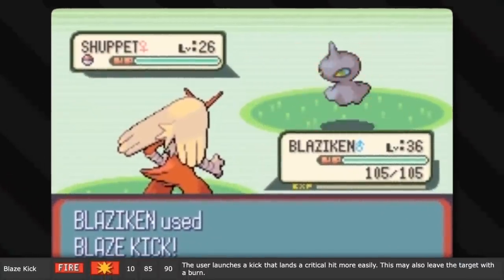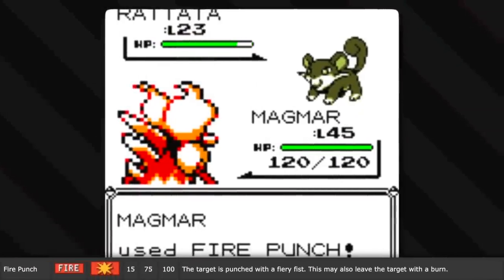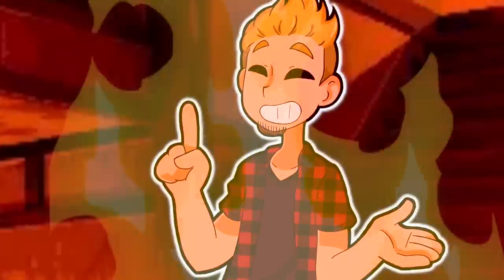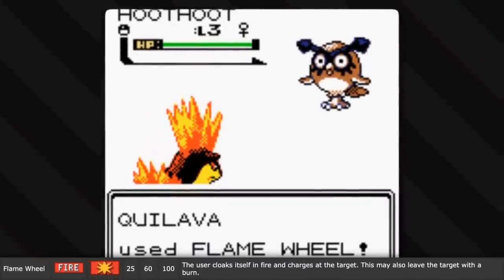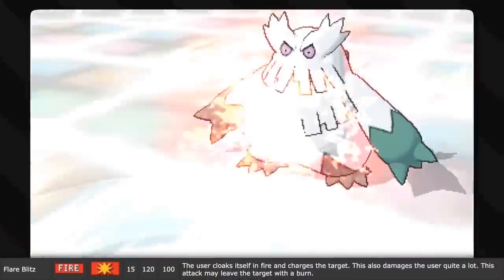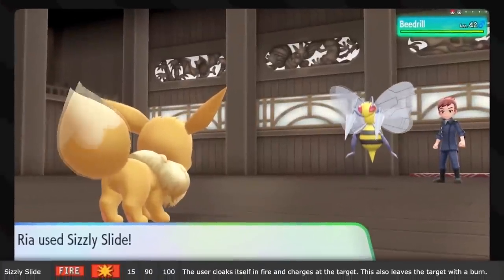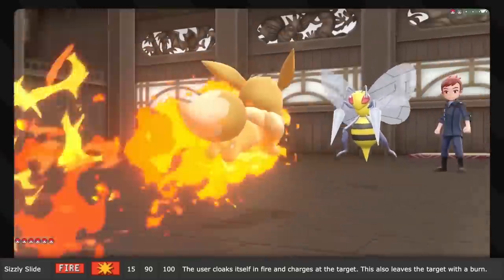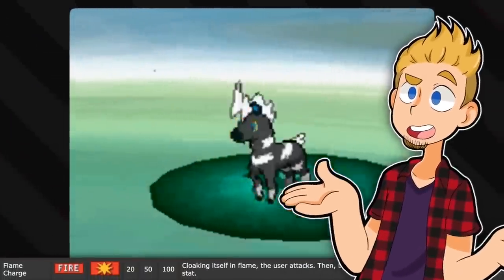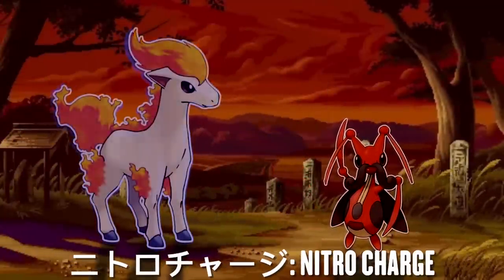Blaze Kick has the user kick with a fiery foot — heat hurts! Fire Punch has the user punch with a fiery fist — heat hurts! Fire Fang has the user bite with fire in its mouth — heat hurts! Fire Wheel has the user coat itself in flames and charge-roll into the opponent. Flare Blitz is the same thing basically, but without the rolling, much harder, so the user gets hurt too. Sizzly Slide is also basically the same thing, but it's what your partner Eevee does. And Flame Charge raises the user's speed stat, referenced by its Japanese name 'nitro charge' — nitrous oxide is what racers inject into their fuel, as it burns even better than air.